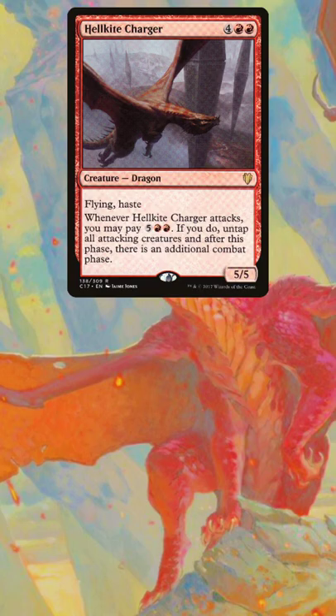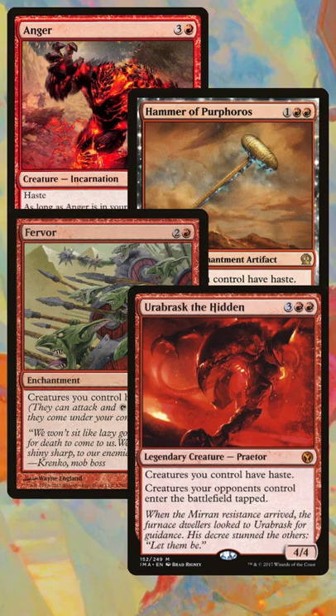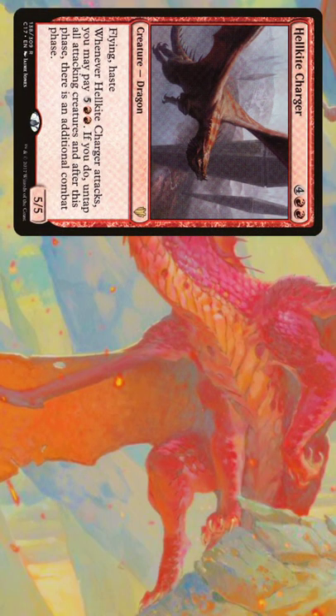Hellkite Charger comes with haste, but we need Old Gnawbone able to attack as well. Since you're in red, it's pretty easy to give your creatures haste. What we're going to do is move to our combat step and then attack with Hellkite Charger and Old Gnawbone.